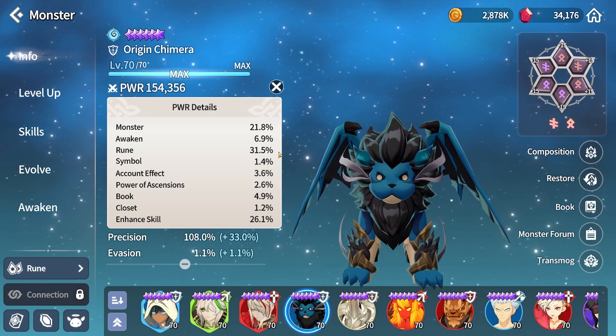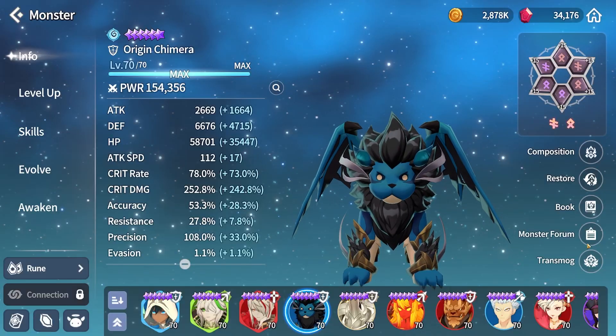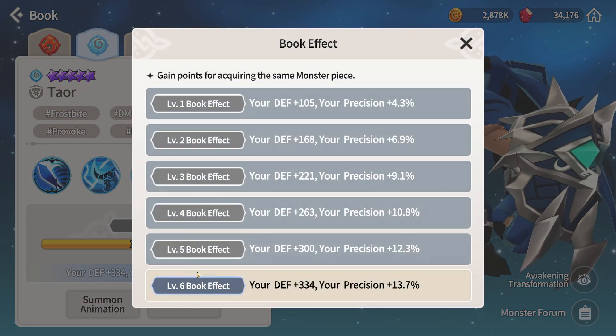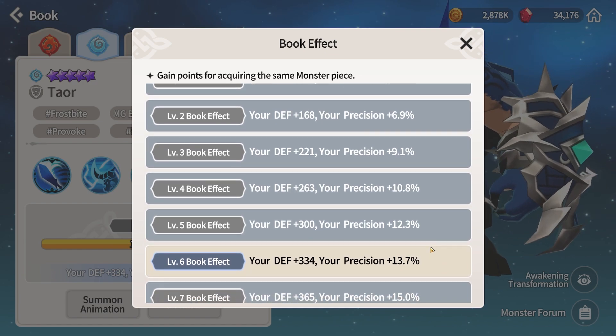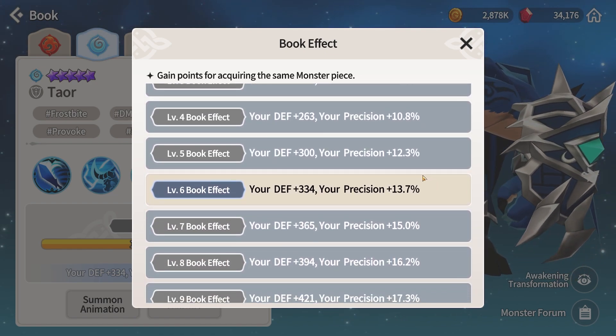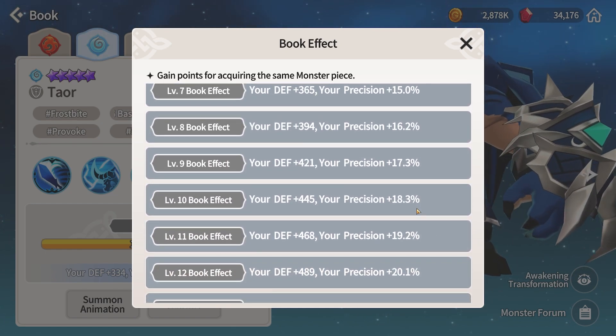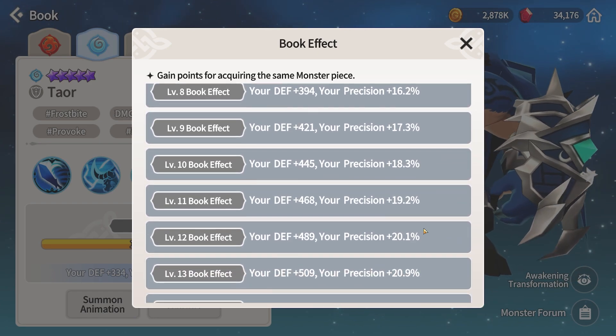The majority of his power comes from leveling him up, enhancing his skills, and awakening him to level 15. Book effects are increased defense and precision. For those of you who are new, book effects are more stats that you get for summoning this monster multiple times, giving you something beneficial if you summon a dupe even after they are fully built.